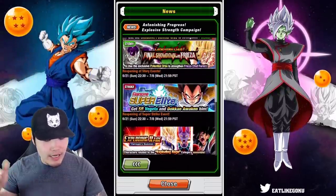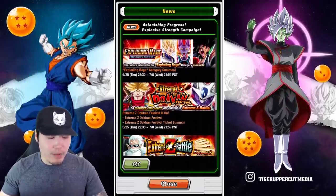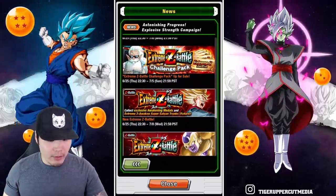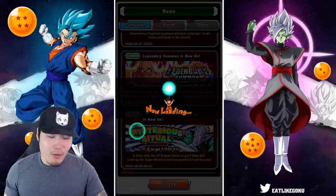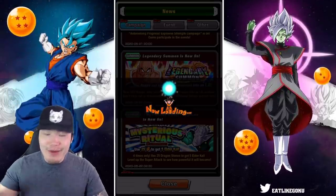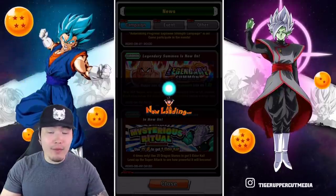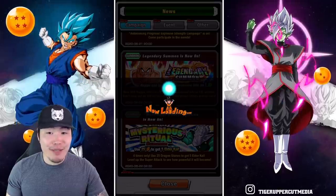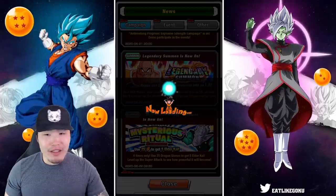Two main highlights here: we got the LR Vegeta and Nappa banner, and we also have the Extreme Z Battle for Trunks which is starting on the 25th, so in about three days from now. Moving on — why is it lagging so bad? I think it's because everybody's trying to jump on at the same time, since this is literally like five minutes after the data download dropped when I started filming. That could explain why it's taking so long for the game to load everything.